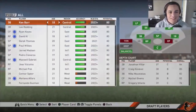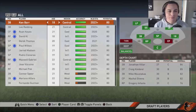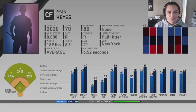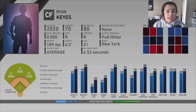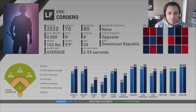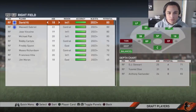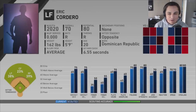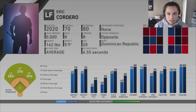It's draft day — I think it's one of the very first times we've had the first pick, besides the zero-overall franchise. I'm looking between two players: Ryan Keys — not necessarily power but everything else looks really good, already a 70 overall, good potential — and Eric Cordero, kind of the same thing. Both look really good. After looking at it, it's going to be Ryan Keys.